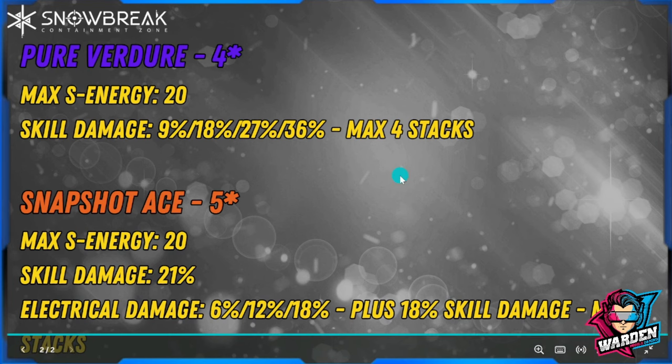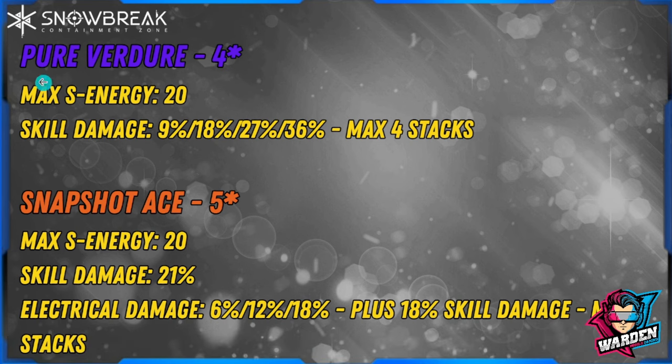Here are the straight stats for both. Pure Venger's four-star stat is an additional skill damage bonus, not a flat stat. Max energy is similar to Snapshot Ace's skill damage. However, Pure Venger triggers with four stacks — escalating at the first, second, third, and fourth — with values of 9, 18, 27, and 36 percent. If you can sustain it at four stacks, you'll get the full 36 percent.